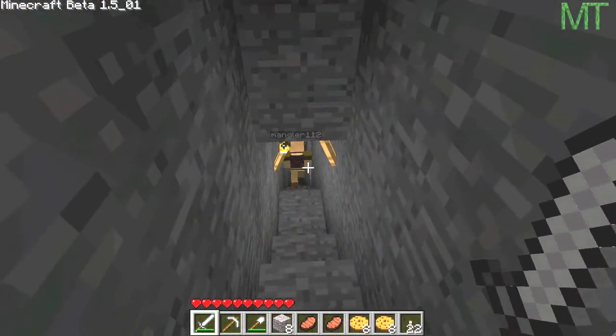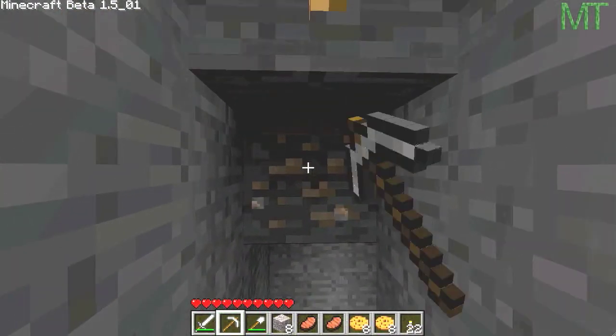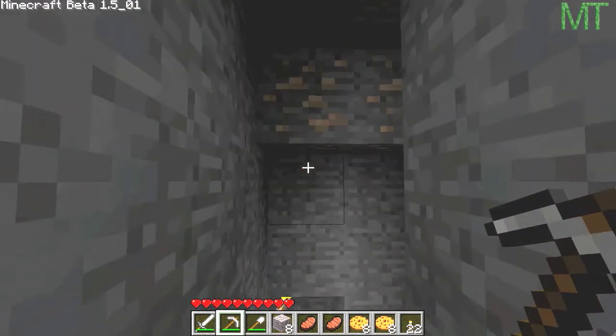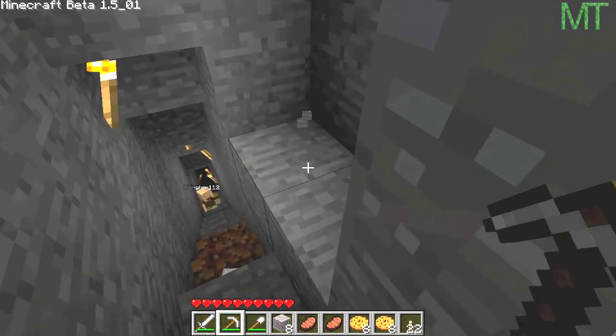We were gonna show you how to mine for different types of ore and stuff. We found iron ore last time and stuff. There's some of it up there. I'll grab a little bit of that. This is iron ore - you've seen this last time.